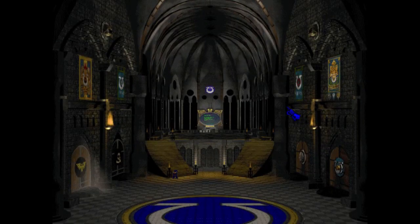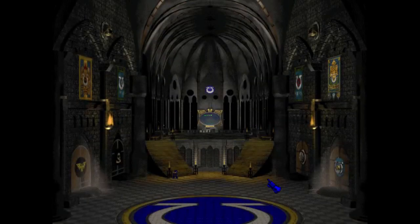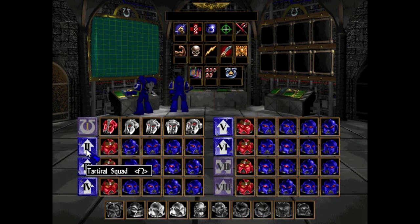This is our mission briefing screen. Eventually we're going to configure our squads and then enter combat. We have to go to a Chaos Temple — the temple is but lightly guarded, or at least we hope so. I don't know what it's going to look like on Mighty Hero difficulty. For this mission, we are going to have one squad of Space Marines. Not Chaos Space Marines — that would be much easier, because Chaos Space Marines are cooler.